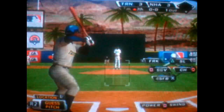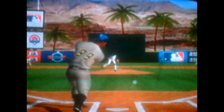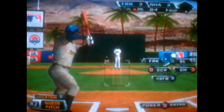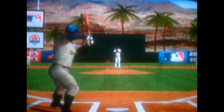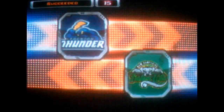Number 99 will stand in — he flied out his last time up. He gets a piece of it here, but it's chopped foul. Now the pitch — I think he held up in time, but that becomes moot as it's a called strike two. Swing and a high fly ball, and this one has some carry on it to deep right field. It'll rattle up against the wall, and he's in there easily at second with a one-out double. This is what good hitters do — he goes right with the pitch and drives it the other way, over to right field for extra bases.